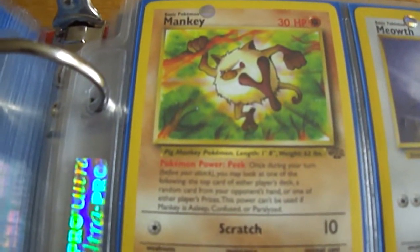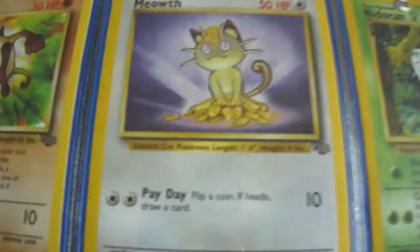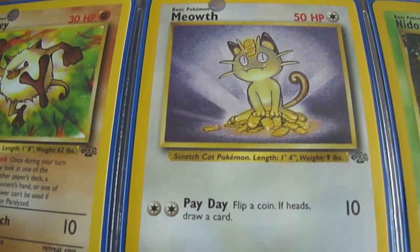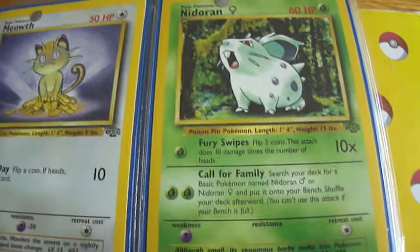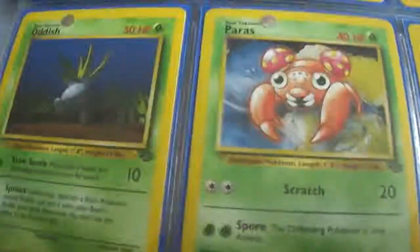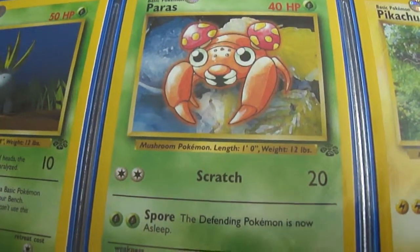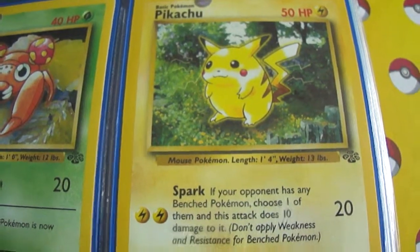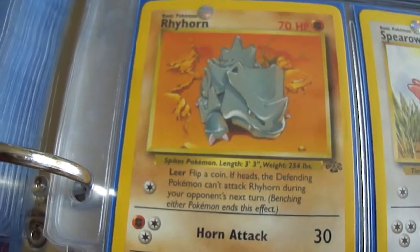We got a Mankey. Next we got a Meowth sitting on top of a Payday. Very cool. Nidoran Female. We got an Oddish. Paras. Another Pikachu. I really like that cute Pikachu. Then we got a Rhyhorn.